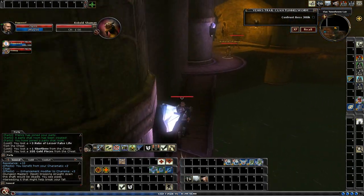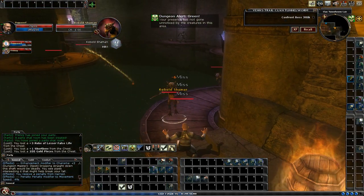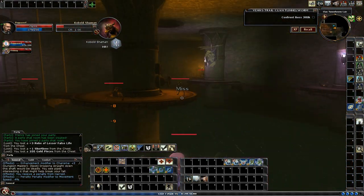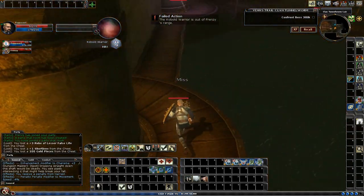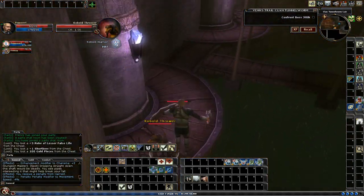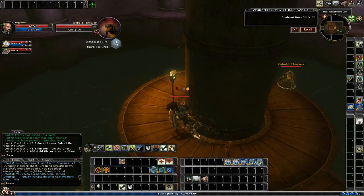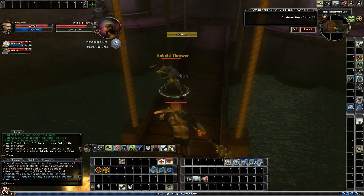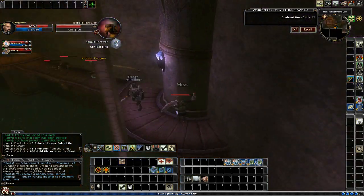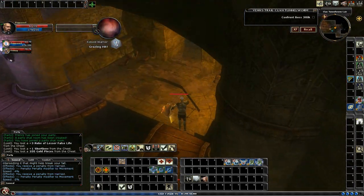Okay, so I just drop down, and what you have to do in here is you have to pull, or turn a valve. There's a valve right there in the middle — you just got to turn that. And make sure my hireling is down here with me. I usually like to turn that valve and get out of this room as fast as I can.